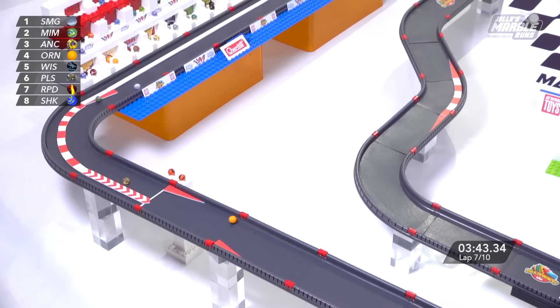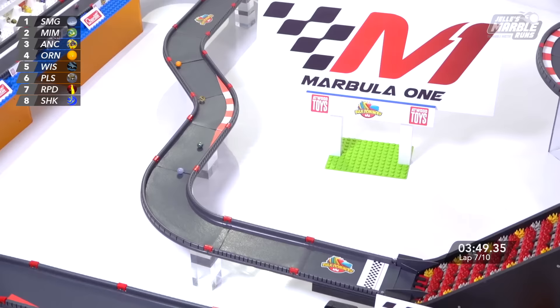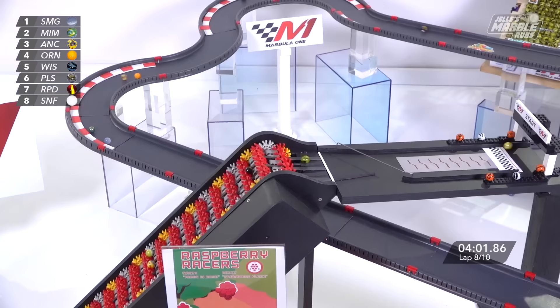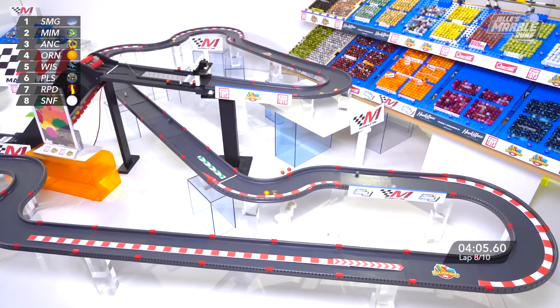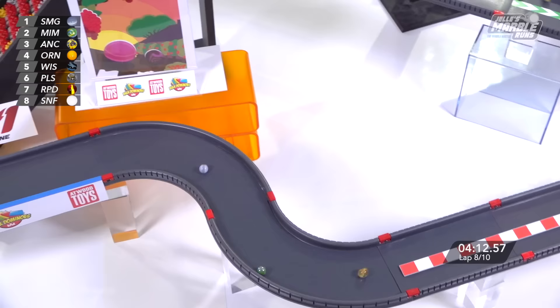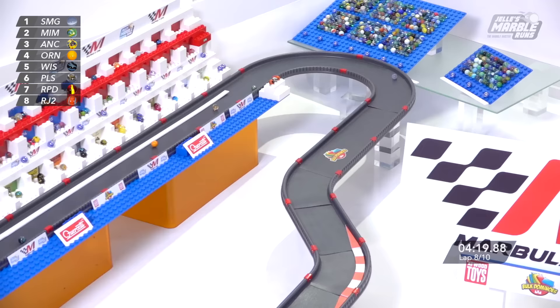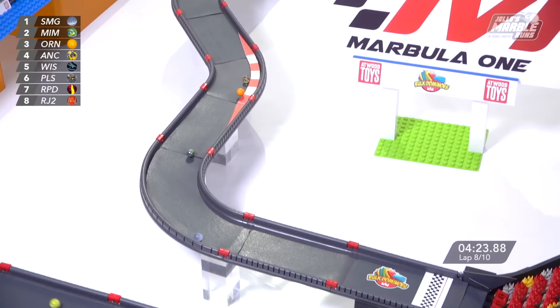Trying to get the over-under going, off the chevrons and out onto the pit straight. Who gets the better exit out of the hairpin? It looks like Mimo! Smoggy closing the door, Anarchy starting to creep up, as is Orangin. The top four are separated by a little over a second. Mimo bunches right back up — anybody going to take the speed boost? Nope, they just miss it. Into the hairpin where the move was made to get the lead last time. Mimo to the outside, Smoggy to the inside — perhaps that was more just to try to block off Anarchy, who is right on the tail of Mimo heading to the hairpin. Through the chicane — Orangin! A nice little dive bomb move on Anarchy.